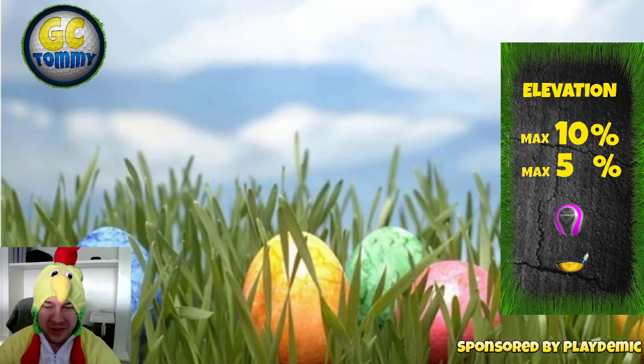Hello everybody and welcome to hole number 9, a par 5 of the Sakura Hills for the Easter Classic Tournament. Play from Second Tee, which is Pro and Expert Division.